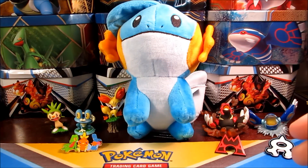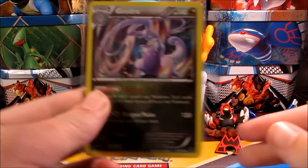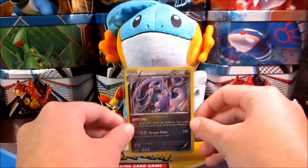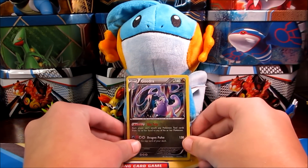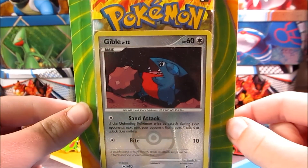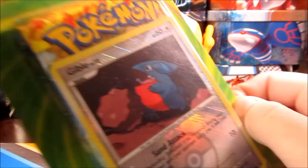Before we get started, the fancy card of the video is this really awesome looking galactic holo foil Gudra — very awesome looking card, so I'll set that one up right there. We have this Gible little 3-pack blister from Target, so let's get into this and see what we can get.